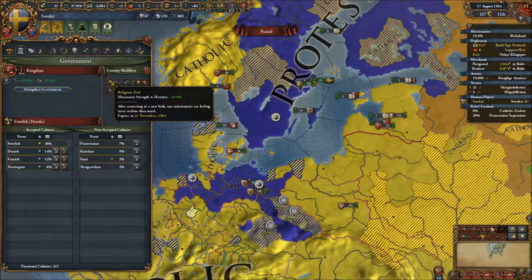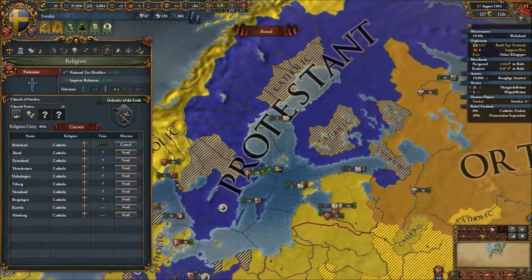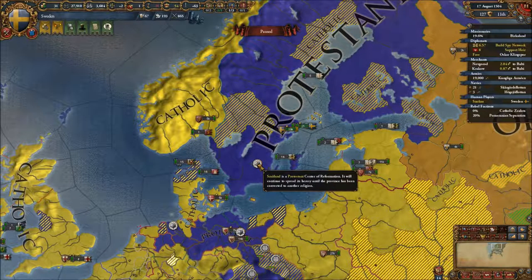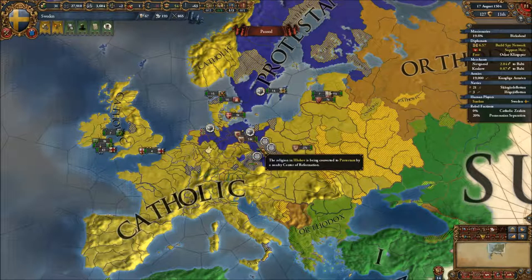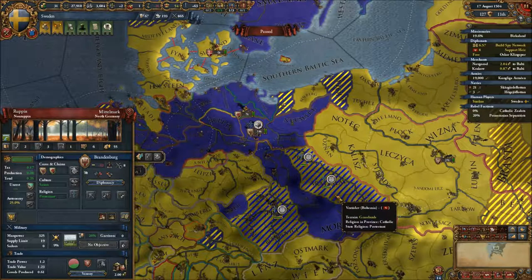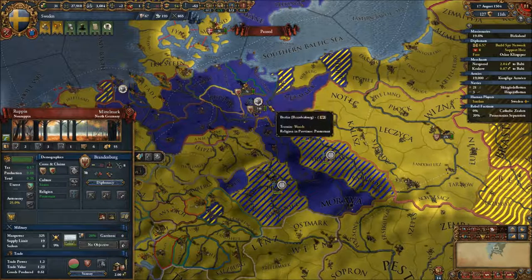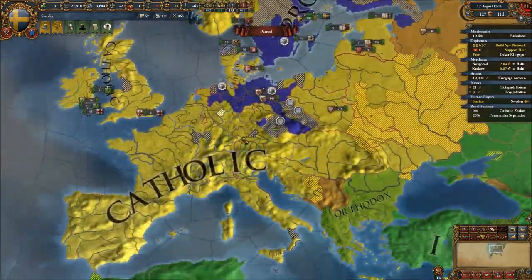We lose our Religious Seal this year — after November we're gonna have a bit harder time converting. We will still be able to convert every area except Karelia and Natalborg, but it will take a bit longer. We also have our Protestant Central Reformation which will help us in that regard. Bohemia is starting to turn to our religion, and Brandenburg is already Protestant — much of the northern German area is.